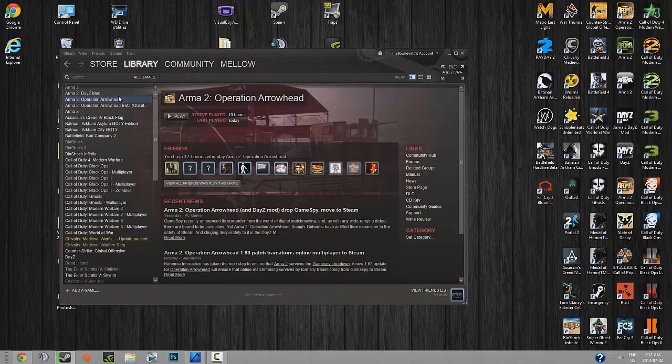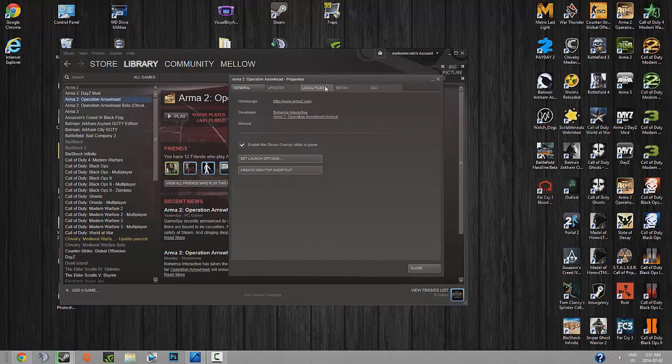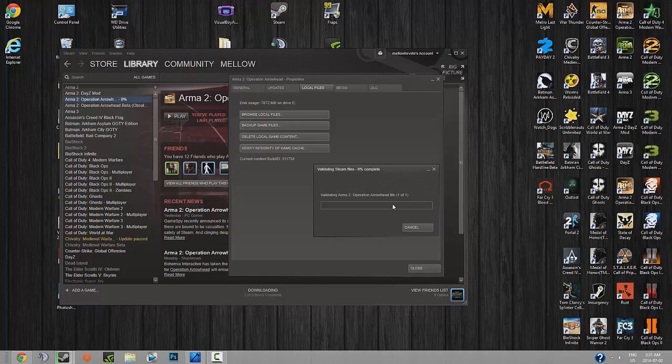Now we're in Steam. Go to Operation Arrowhead, right-click, go to Properties, then Local Files, and click Verify Integrity of Game Cache. You may have done this before because it fixes a lot of problems — like if you have missing files on your computer and the server kicks you off because something is missing. It's a good way to get them back.